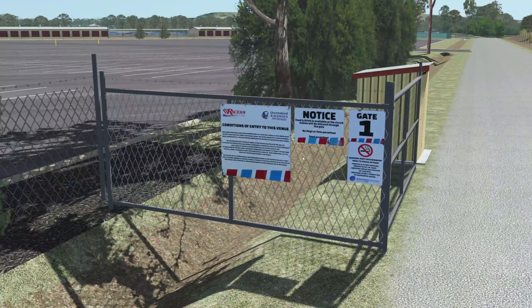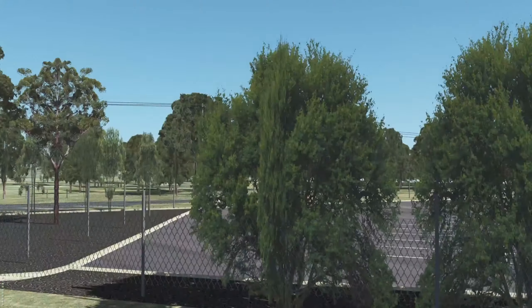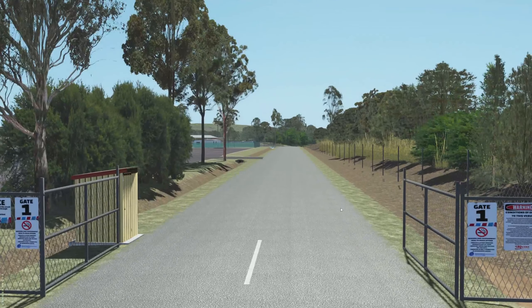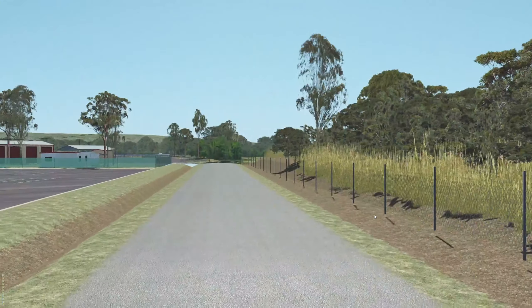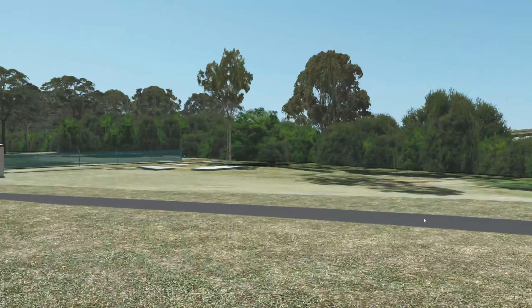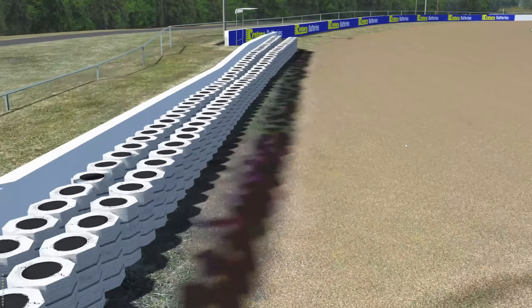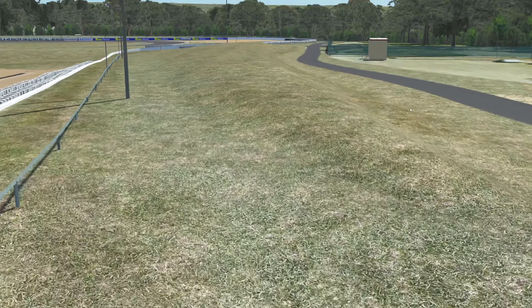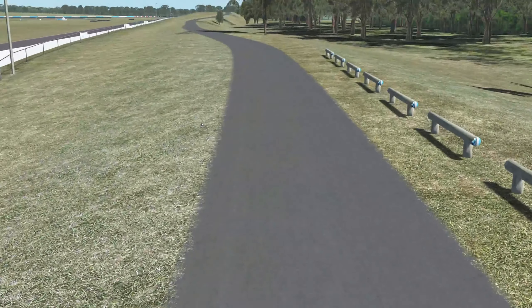We've got the sign here and a sign over here. There is a COVID notice there — I'm not putting that up. All these bushes and trees are fairly accurate depending on what year you want to look at. The photos are a few years old so I've got them close to that. All this area is very overgrown with grass and trees, and there are some tea tree type trees here. I've also raised the ground and that's the viewing hump. This road is now done.